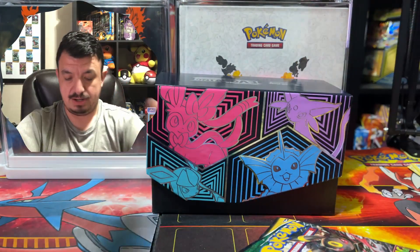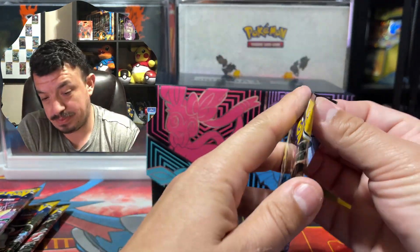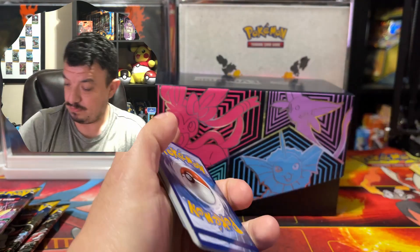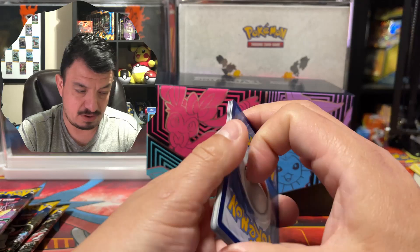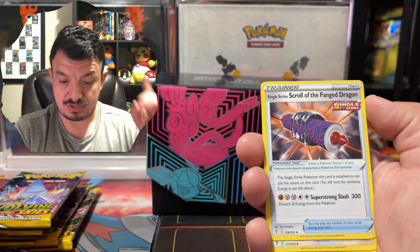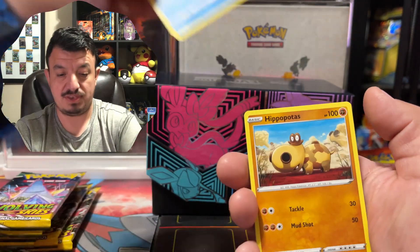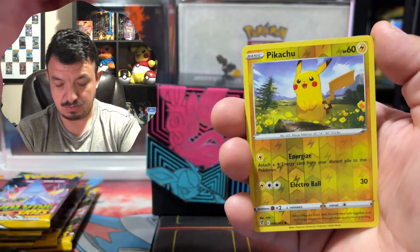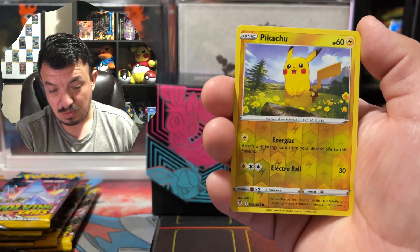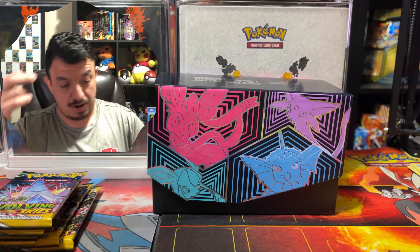First booster pack — it has Umbreon on the art. Hope you guys are having a terrific day because I am doing amazing. Here's the code card. There are so many alternative artworks in this set. Fire Energy — we're gonna have fire pulls today. We have a Pyroar, a Single Strike Scroll of the Phantom Dragon, Urshifu, Gloscophobe, Hippopotas, Lillipup, Nickit. We have a holographic Pikachu, nice, and a Gogoat rare non-holographic.